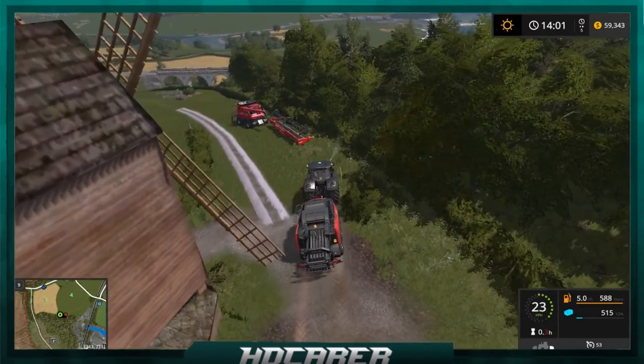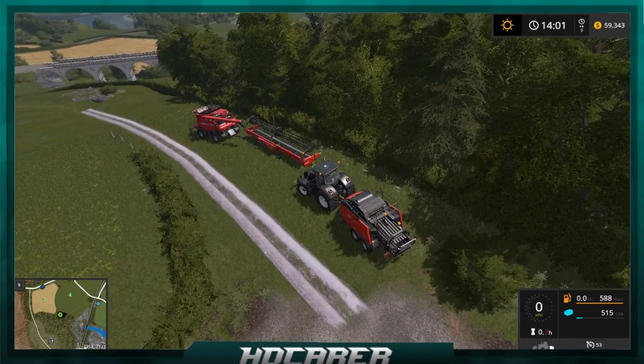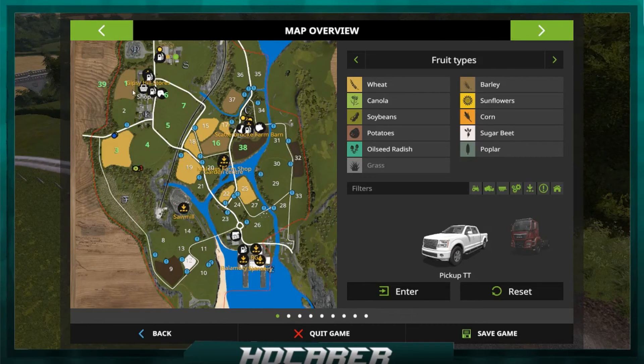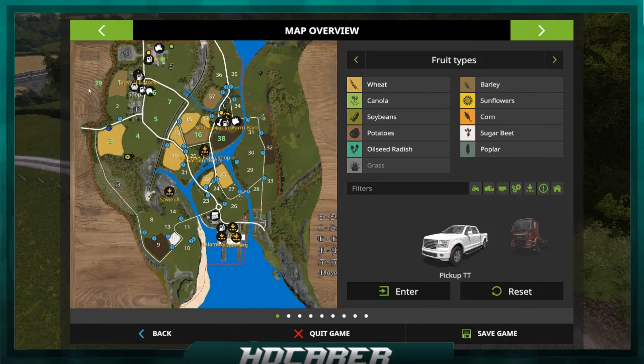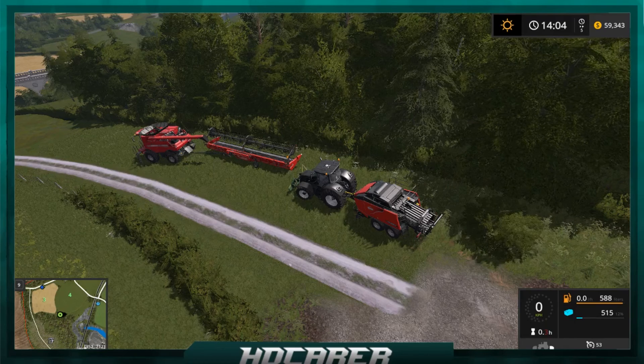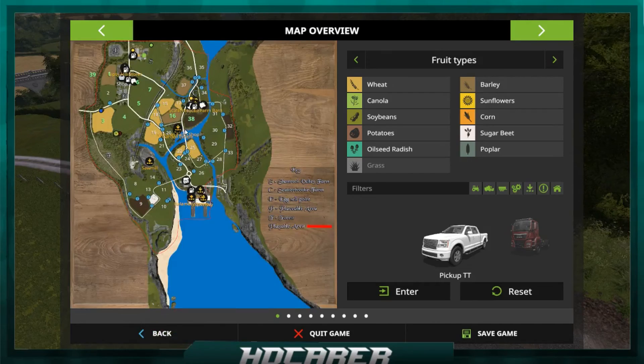We'll have a look at the map. Park up — engine off, beacons off. We've got field number one just off of Gypsy Hill there. Field 39 seems to be out of bounds for me — bit strange. But next time we will probably be harvesting the barley in field one. We're going to have to do a bit of mowing to get a bit of silage done, but we won't do too much. We need to get a few quid — or a few dollars — under our belt, and then we'll look to get some animals in. We may do a bit of logging to get some pennies, but we'll see.